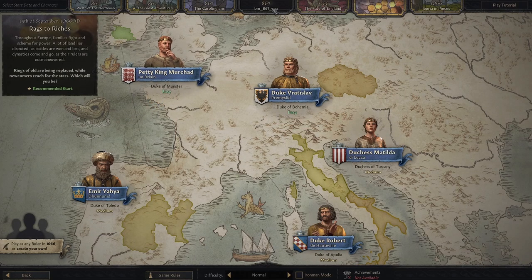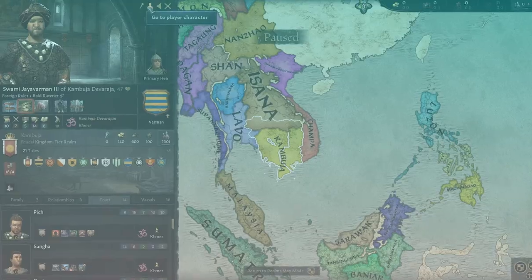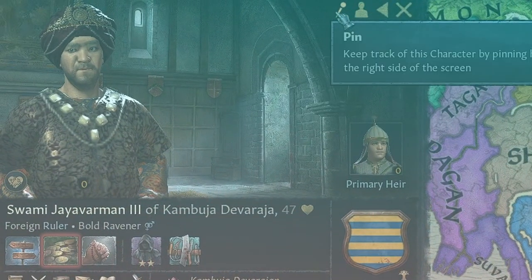So far they've included one start date and that is 867, and it has two suggested characters that for some reason on this screen look like topless vampires, but in the game they look like normal characters so don't worry about that.